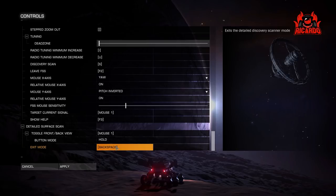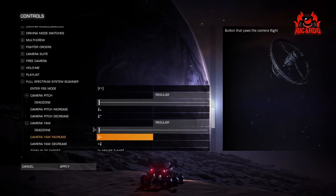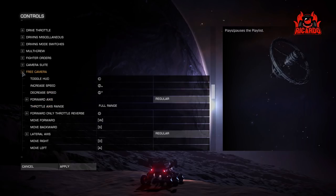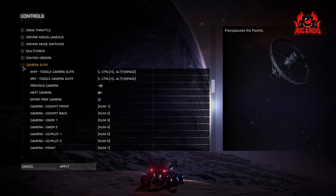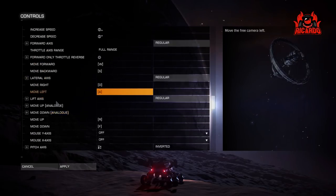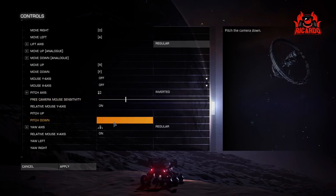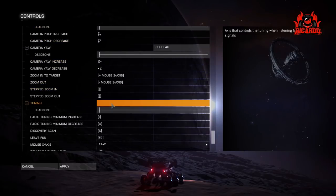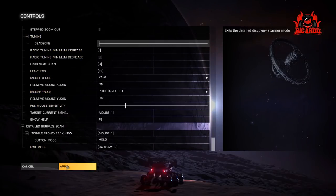To exit the detailed surface scanner there's backspace. To exit the main full spectrum scanner I've used F2. I haven't assigned anything yet to play audio logs, but as some of you may have seen in yesterday's codex video, it desperately needs some sort of volume and stop/start control — go check that out and leave your comments there.